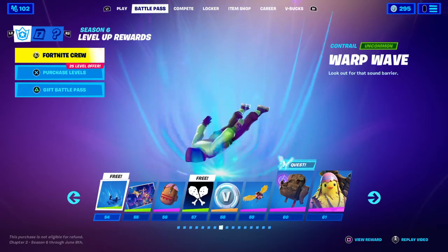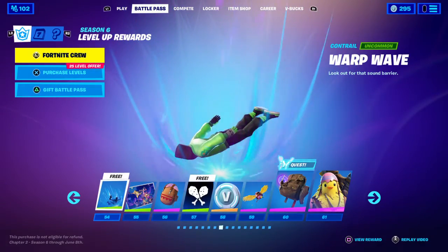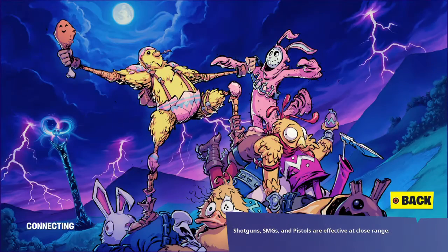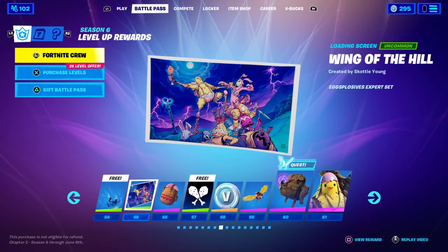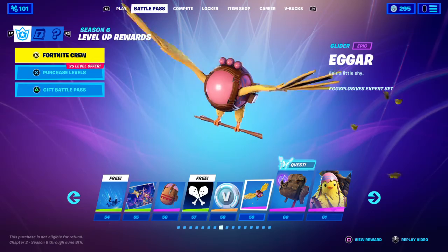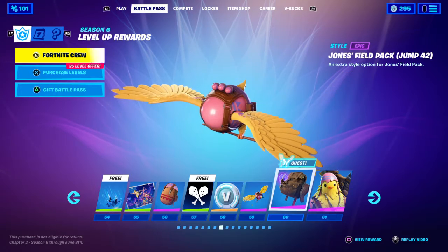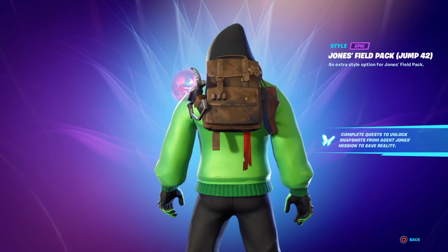Warp Wave contrail — whoa, that reminds me of that one contrail from Chapter 1 Season 4, Shooting Star, but this is a lot better. Wing of the Hill loading screen. Oh, he's going through — oh, the chicken's in the red. It's kind of cool. Hatchpack — pretty basic. Banner icon. V-Bucks. Oh, Dark Glider — it probably looks so stupid. It's pretty good. Jones Field Pack, Jump 42. And that little Rift Gun is going to go crazy.